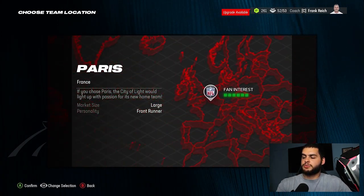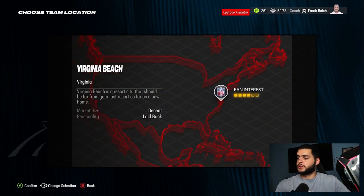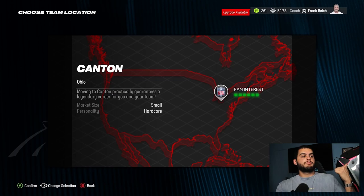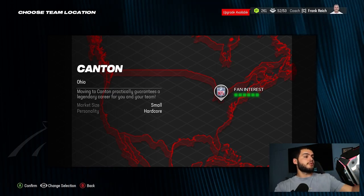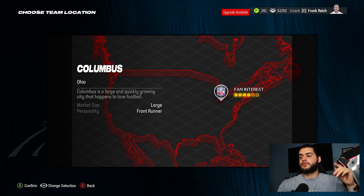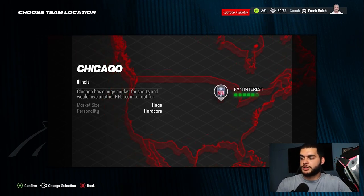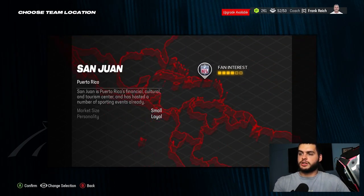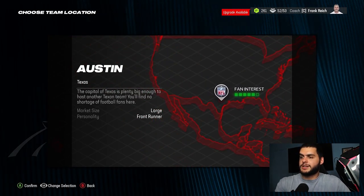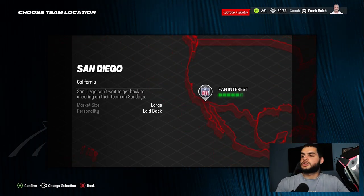They added a bunch of new locations — Tokyo, Paris, London, Dublin, Montreal, Toronto, Brooklyn. Canton is a 6-star fan interest, which is awesome, though the market size is smaller. Personality type is 'hardcore' versus 'front runner,' so keep market size and personality in mind if you're playing GM mode. There are so many different places — San Juan, Puerto Rico, Rio de Janeiro, Buenos Aires, Mexico City, San Antonio, Austin, Houston, Albuquerque, Salt Lake City — the list goes on and on.